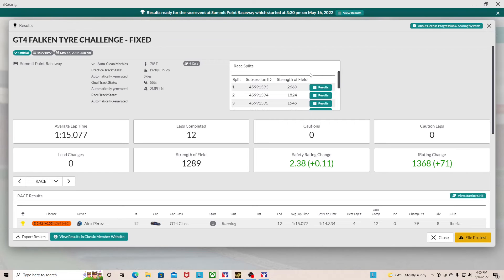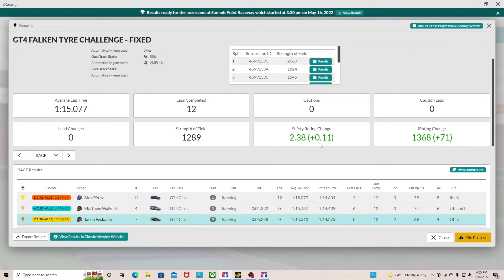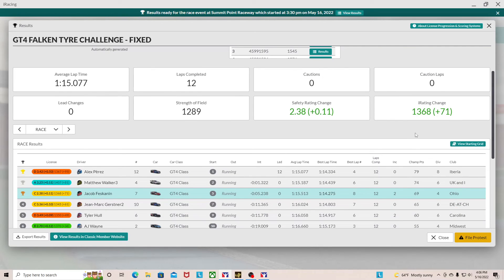That was a 5th split out of 9, 12.89 strength of field — not very good at all. But again, I'm absolutely terrible, so I can't say anything. Able to gain 0.11 on the safety rating — a 2.38 is still abysmal. But the more races I can get with 2x or 0x's in, I should be able to start making bigger jumps a little bit quicker. I think it's a little bit easier to make the jumps in road racing than it is with oval racing, given the corners. Able to gain 0.71 in iRating, so just over 1350. I would love to get to either 2000 or 2500 — that would be an awesome goal in road racing. But that's going to take me a long time, especially because I don't run it anywhere near as frequently as oval.